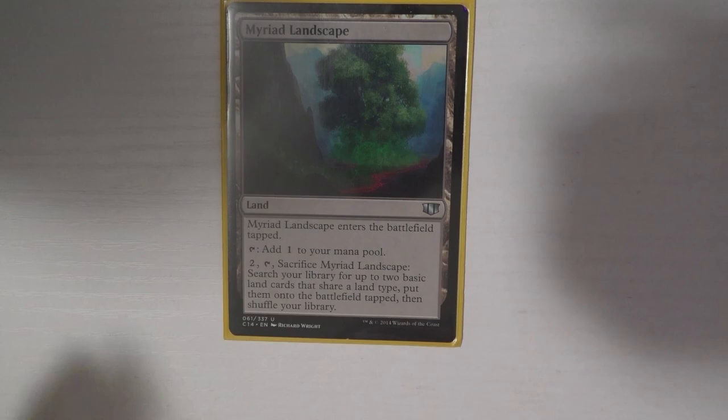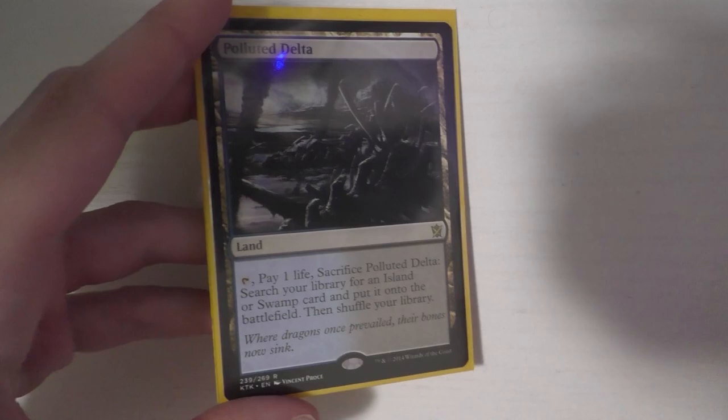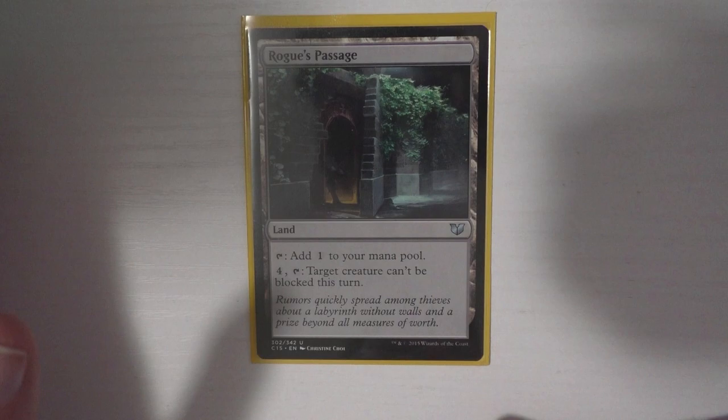Myriad Landscape is one of my favorite lands — I particularly like it in two- and three-color decks. You have to fetch two of the same basic type, but I really enjoy it. I run Opulent Palace and Polluted Delta. I run Rogue's Passage because it combines with one of my win conditions, Kessig Cagebreakers, which we'll talk about later. The last land is Sunken Hollow — I really enjoy it, though I'd love to get the expedition version. I run 35 lands total — that's been my sweet spot for a long time.